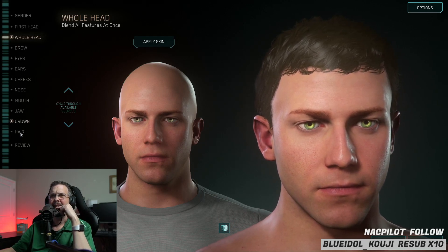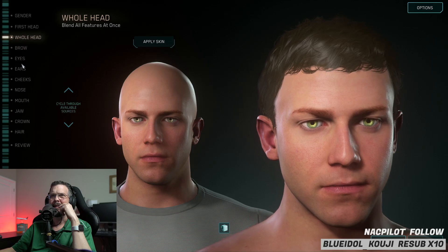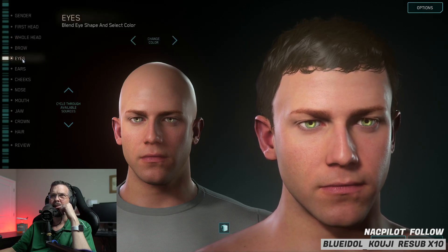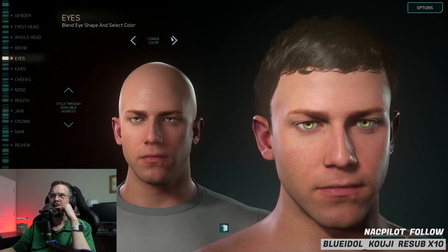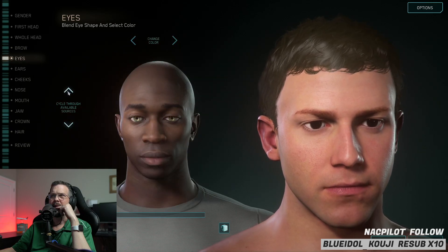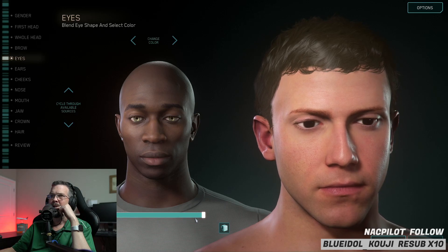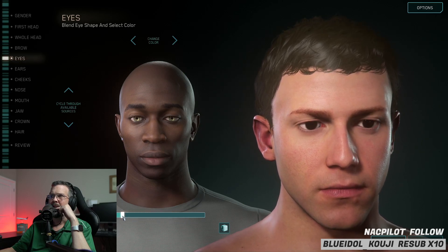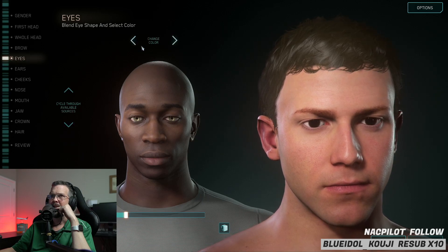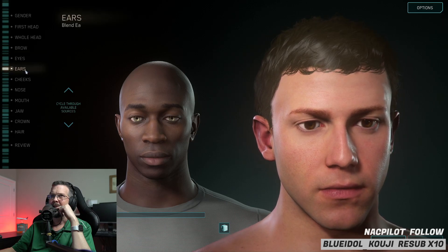If you want an example of what the other functions do, click on any one of these — ears, cheeks, nose, mouth, eyes. Blend eye shape and color: cycle to a different face, then drag the slider and you'll see your main character's eyes change to match. You're copying the shape from that face, so you can get a little unique by going through multiple faces and adjusting the slider slightly. That's how it works with pretty much every other function — crown, jaw, mouth, nose, cheeks, ears, etc.